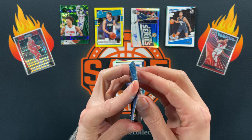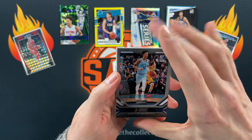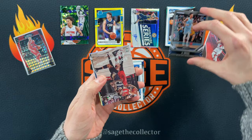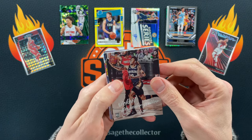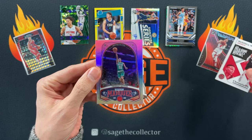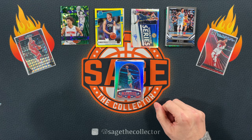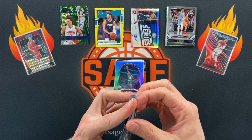Everyone knows what this is: 2019 Chronicles. Looking for that Ja Morant, Young, Dolph card. Starting off with Ja Morant — just need one more. Got a pink Nickel, Russ, and a little Tremont Waters. What happened to Tremont Waters? I have not seen Tremont Waters in a long time.